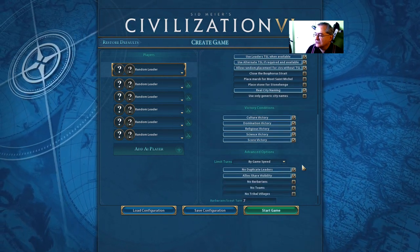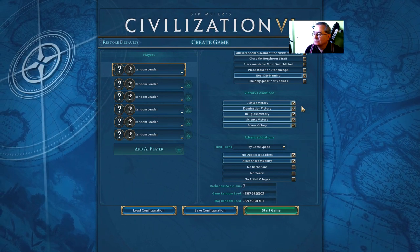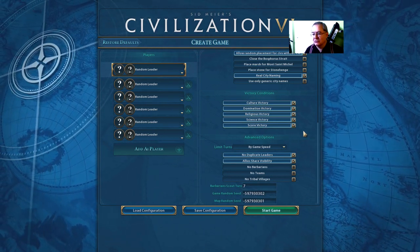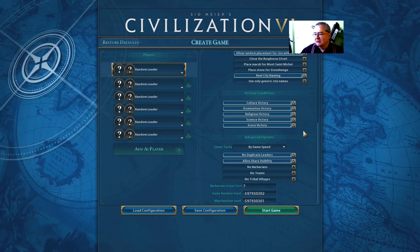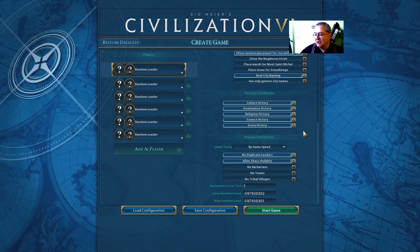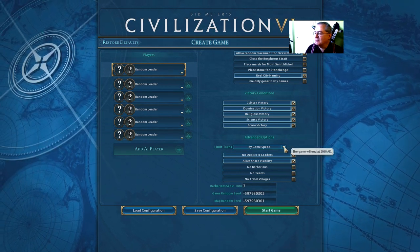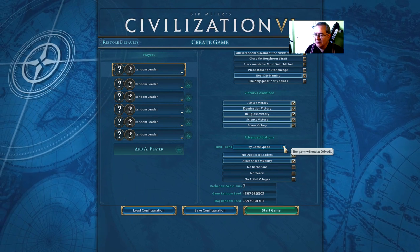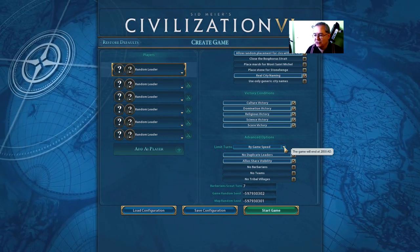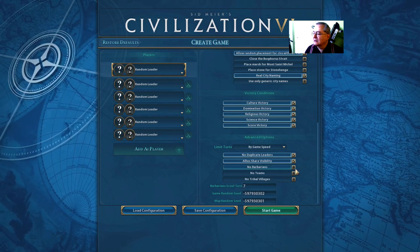Real city names, yes. Now what sort of victory conditions? I'll have to allow all the victory conditions because certain civilizations go towards a certain victory condition. If I don't allow say culture victory then some civs will just be at a disadvantage. Game will end at 2050 AD. It's annoying when it just ends because you could be like two turns away from a culture victory and it just decides you've lost, which is really silly.